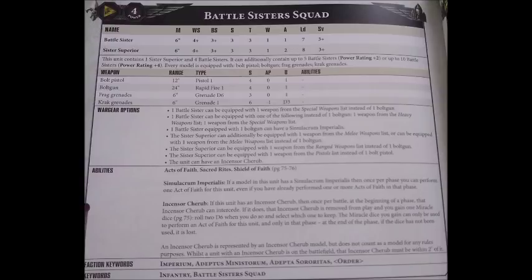As well as those wargear options, the Battle Sisters have the standard special rules — Acts of Faith to allow them to gain and use Miracle Dice, and Shield of Faith for the 6+ invulnerable save and ability to deny on 1D6. So overall the Battle Sister Squad is a flexible and really quite cheap Troops unit with decent survivability and reasonable anti-light infantry damage output, and you have the option to customise them for certain other battlefield roles. So let's take a look at all the various ways that we can get more out of them.